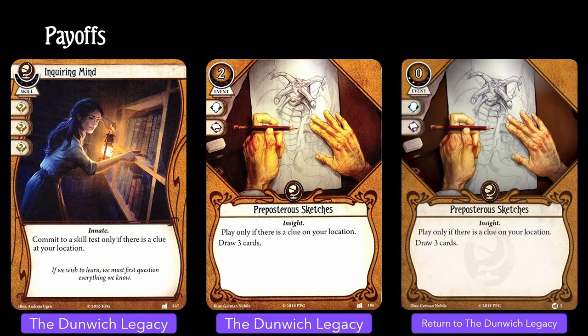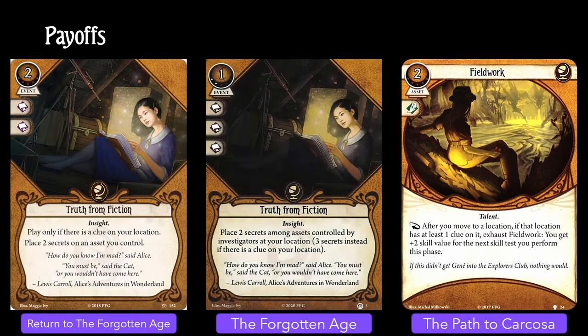Now for some payoffs. These early cards are not really part of the clue dropping archetype per se — they really just are a nice way to take advantage of there being clues on your location. And since that's something you can control, these cards are a nice way to fill out a clue dropping deck. As long as there is a clue on your location, Inquiring Mind gives you 3 wild icons, and Preposterous Sketches lets you draw 3 cards. Same deal with Truth from Fiction and placing secrets on your own assets. I also threw Fieldwork in here since it gives you some bonus if there is a clue on a location that you move to — probably this won't be a clue that you dropped, but maybe you can engineer that.